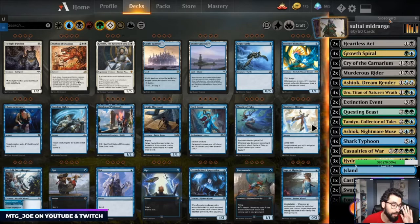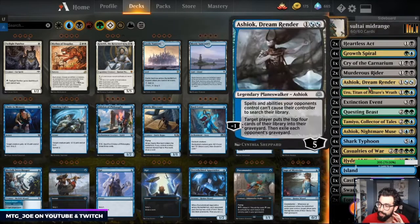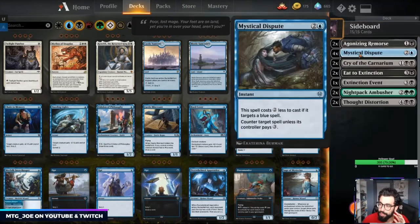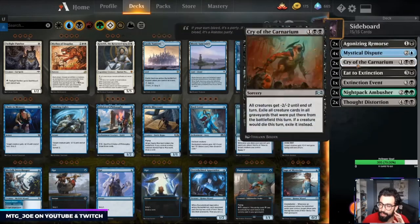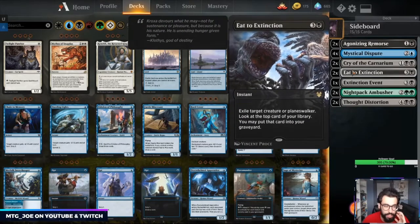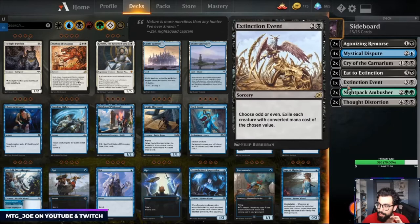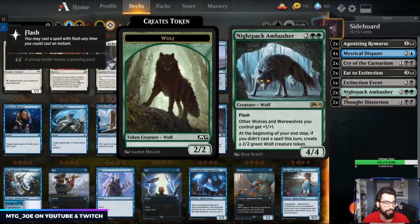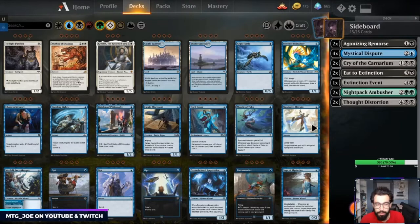Sideboard-wise, there are no counterspells in the main board. You're basically trying to out-attrition your opponent with multiple draw effects or two-for-ones. You have Agonizing Remorse in the side, Mystical Dispute versus control and midrange decks, and more exile removal. I like bringing in Night Pack Ambusher for a couple matchups — against anything that plays at instant speed you can force your opponent to react on their turn with mana, then untap and play one of your big spells. If it goes unchecked it can usually win the game.